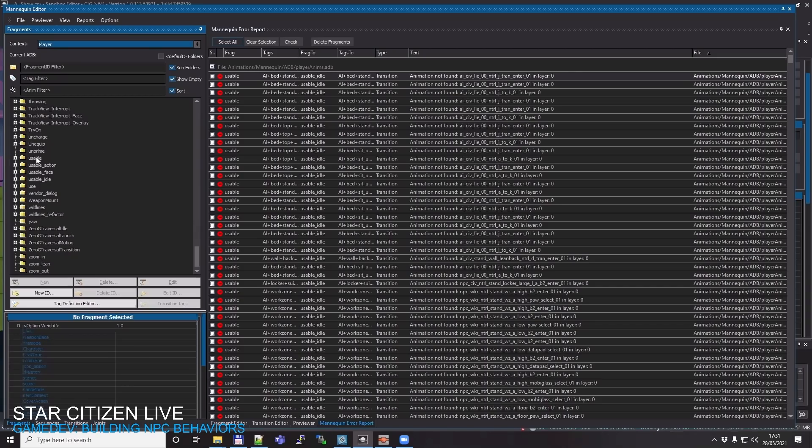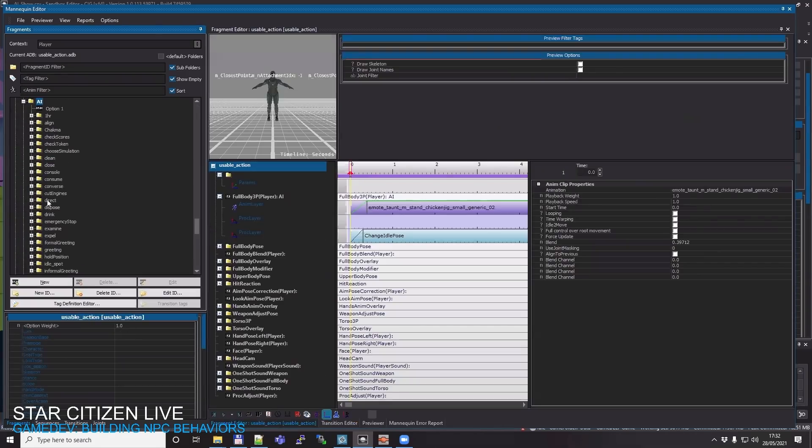A lot of game engines have an animation graph that explains how animation states transition and which animation to play. Mannequin is our piece of that puzzle — it's a database where you use fragment IDs and fragment tags to immediately search for a specific animation matching specific conditions. Tags are conditions: are you an AI or a player, which type of action are you doing? We have fragment IDs like 'usable action,' 'usable face,' 'usable data.' Usable action is the action you can perform when in a usable. The folders represent fragment tags — when you search with keys in the database, those are the animation results.